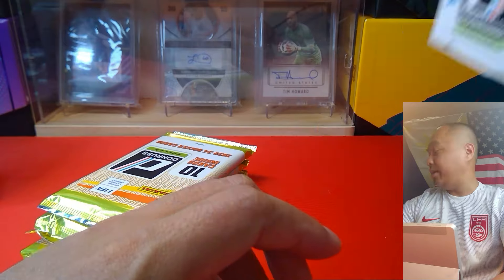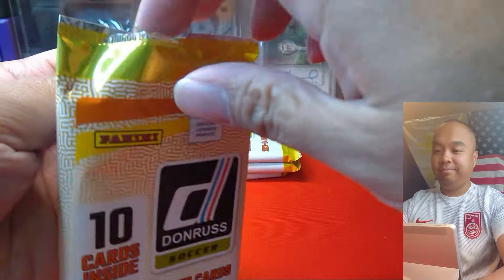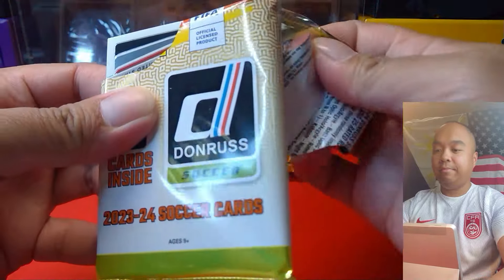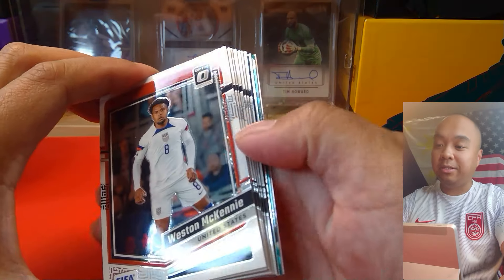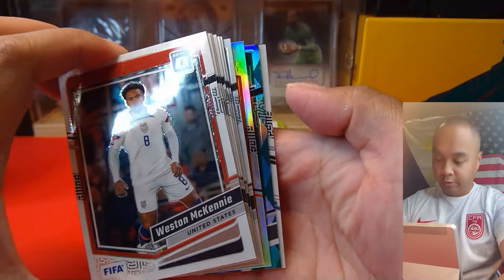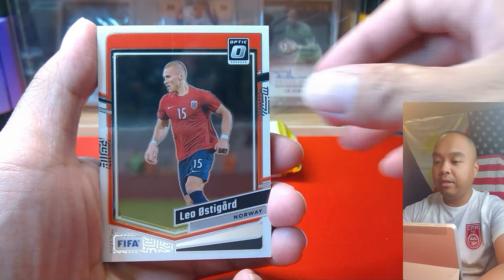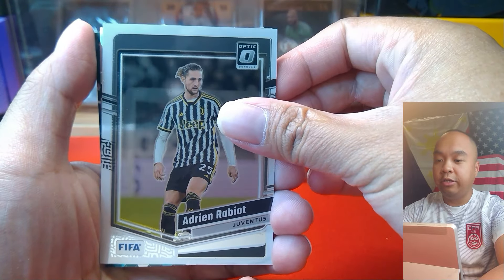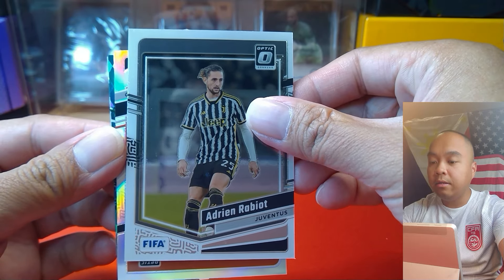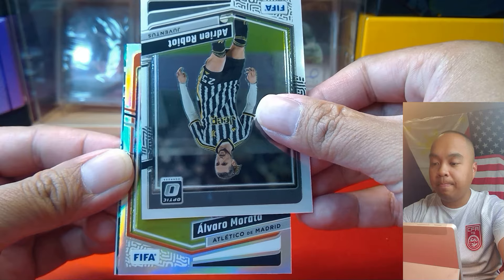Let's see what this has for us. That did not open smoothly, but let's see what this brings to us today. Looks like we do have our first parallel here. Starting off with my boy Weston McKinney, another one of my boys Angel Di Maria, Ostegaard, Tristegen, Shesney — and this one does not look like a rookie. Fratetti, Alvaro Morata.